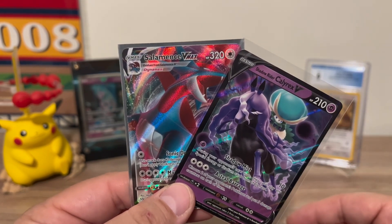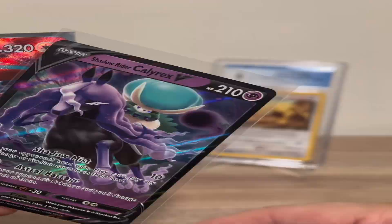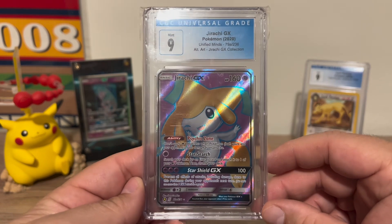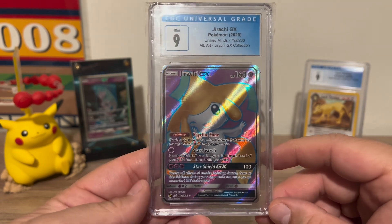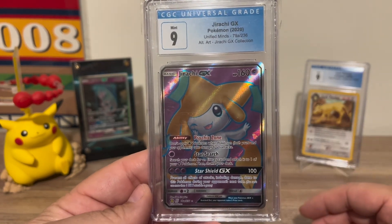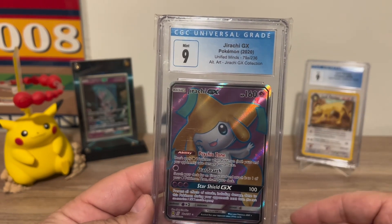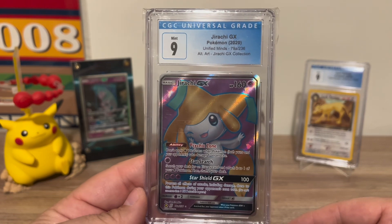We're aiming for 400 subscribers — how about we do a surprise drop right now for 400 subs? Here is the 400 subscriber giveaway: another slab — a full-art Jirachi GX CGC 9 from Unified Minds. This is going to be the 400 subscriber giveaway. We're around 375 at the time of this recording, so thank you all for supporting the channel. Make sure to check out my Twitter at Blaze Pokepools. Keep subscribing, liking, commenting, and sharing with your friends — have a good rest of the week and we'll see you on the next one.